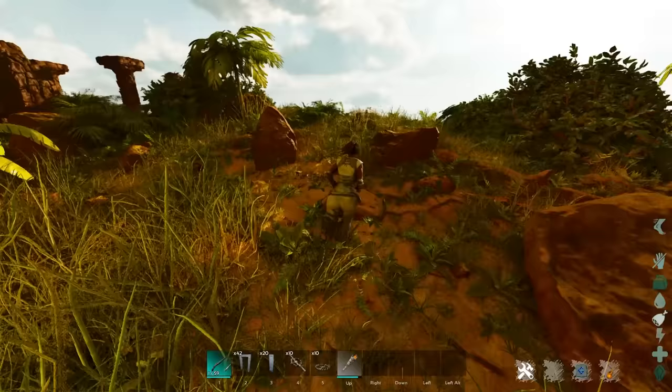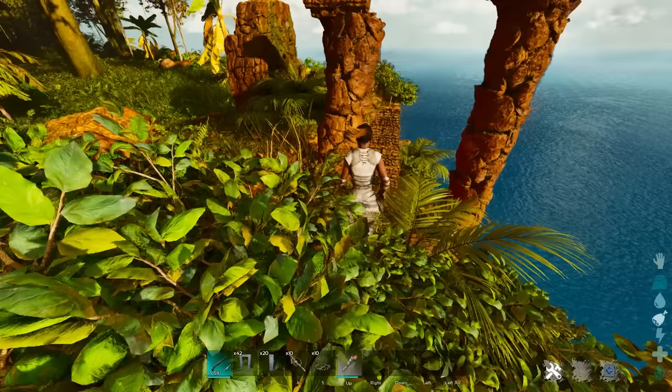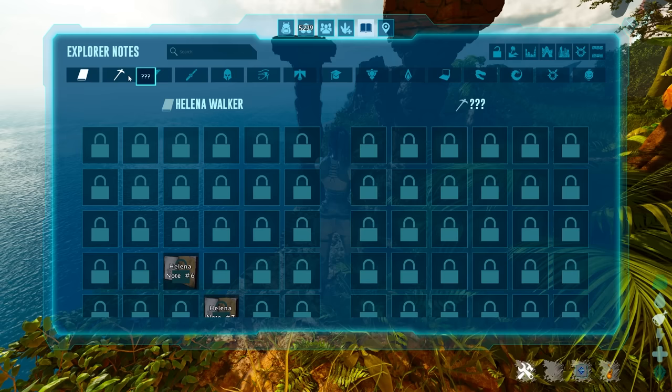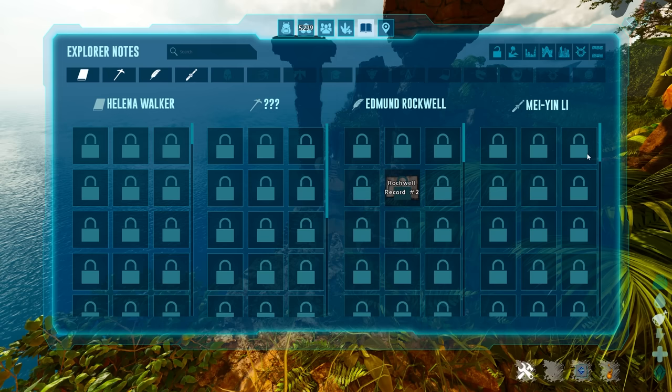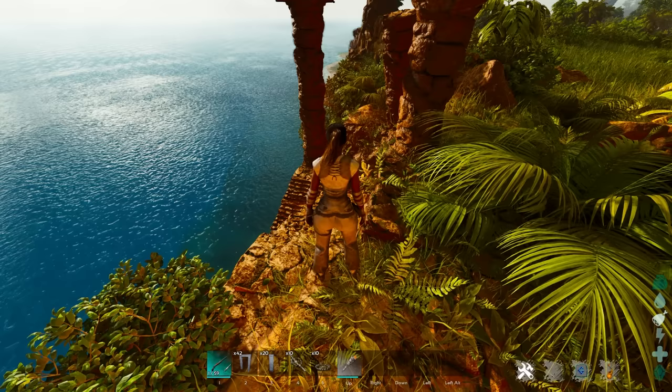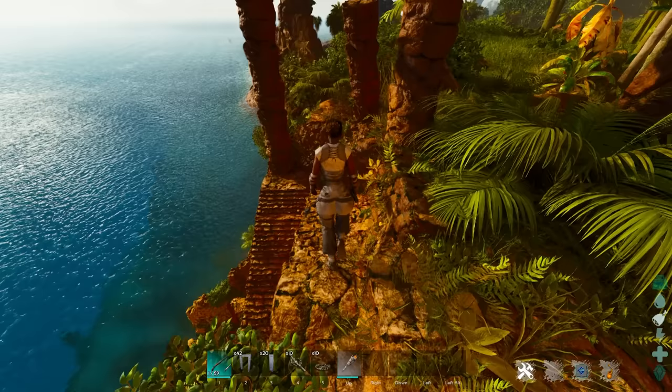Tip number seven is important for any player, new or experienced: know where explorer notes are on the map. You can access them by going into your inventory and hovering over the explorer note option — there are tons of them in the game. On the island there are four sets, giving you over 100 total. What they do is give you an immediate level boost and multiply your experience earned by either two or four, which combine to give you up to eight times experience.